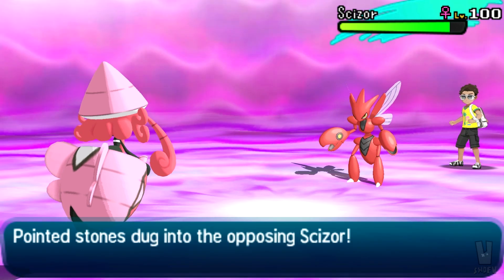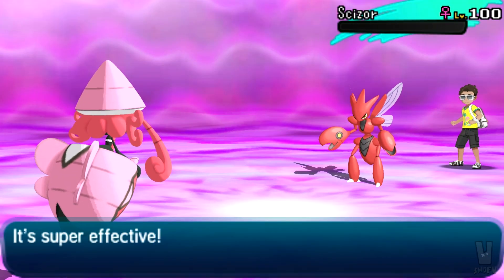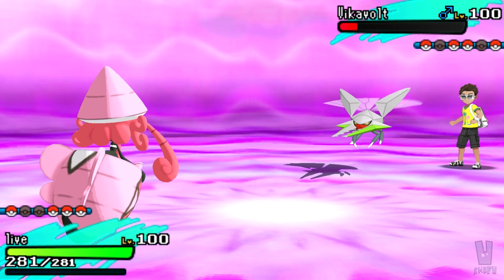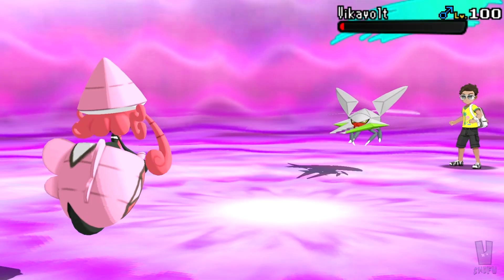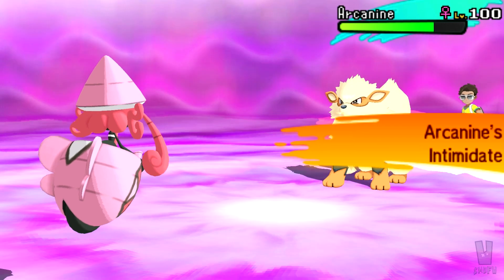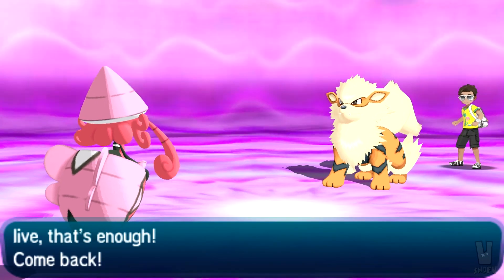I go for HP Fire expecting Scizor to come in, even though I probably could have just two-hit KO'd Scizor with Psychic. Choice Specs Psychic from Tapu Lele hits way too hard. Psychic Terrain nullifies priority moves — you can't use any priority moves in Psychic Terrain — and it boosts Psychic-type moves by 50% and reduces Fighting-type moves by 50%. So Scizor can't Bullet Punch me in Psychic Terrain. I definitely could have just gone for two Psychics. He goes to Vikavolt first instead of going directly to Arcanine, which would have been the better play.